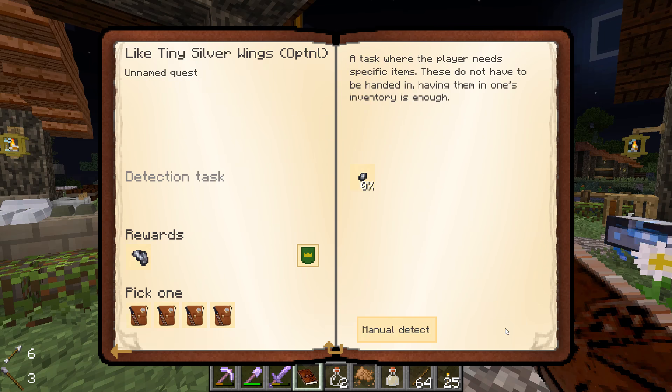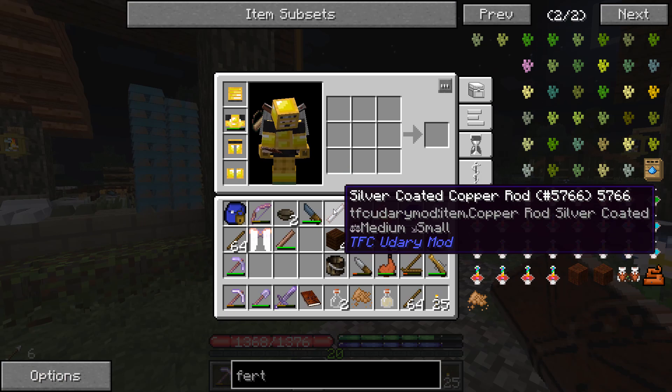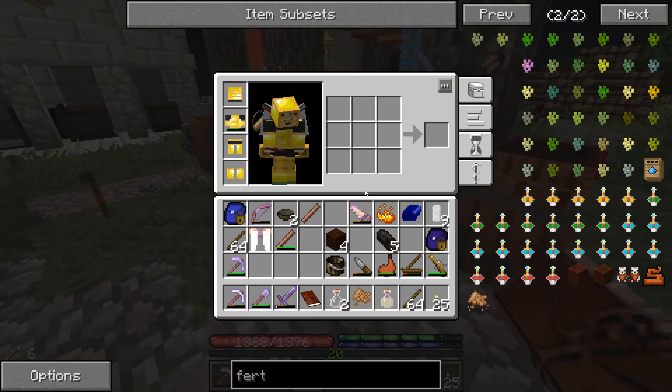We got a quest for getting silver flakes. We have a silver coated copper rod from a quest - I think we have to shave that. I thought it would drop silver pieces, it didn't.